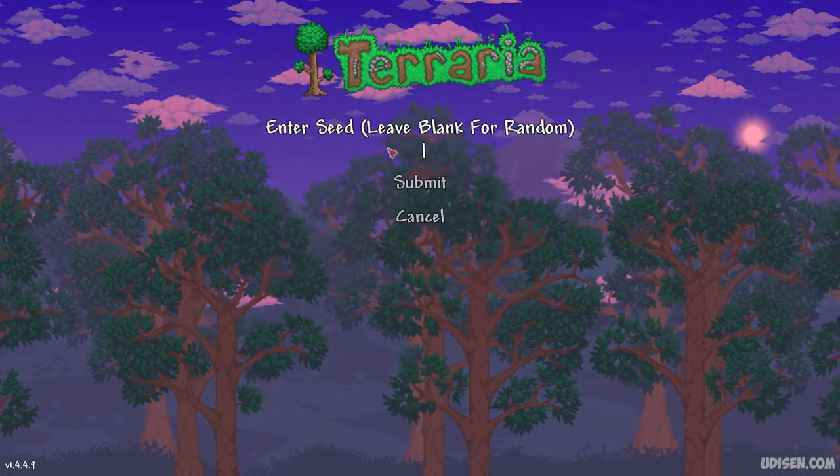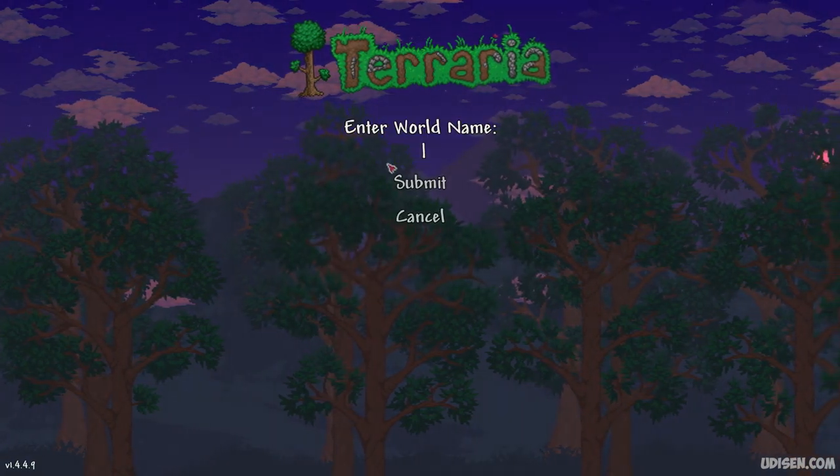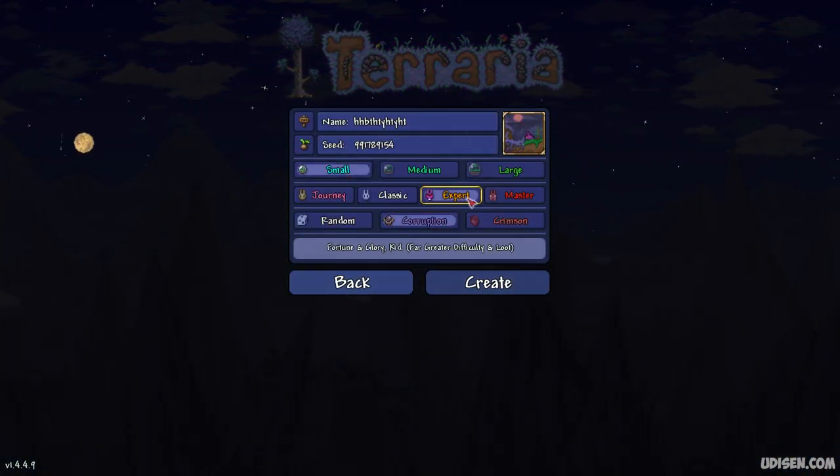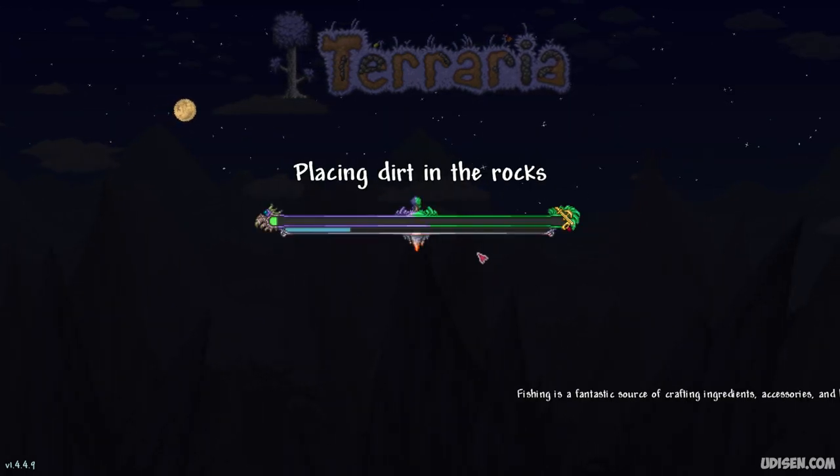Create a new world. Enter these numbers, submit, give it any cool name — why not? Select small, corruption, and any game mode — why not?